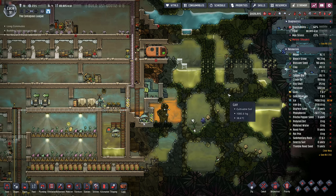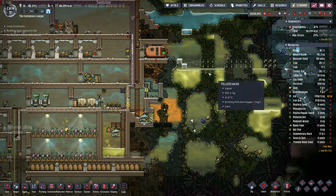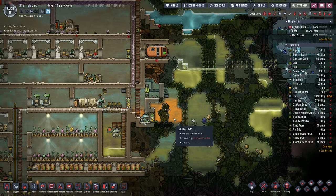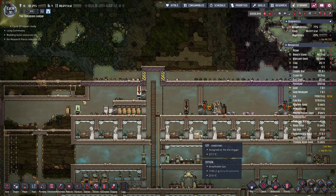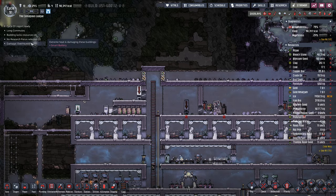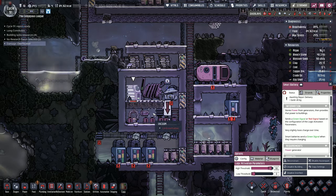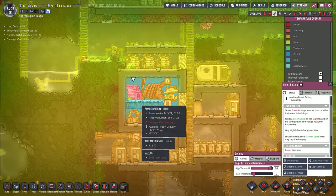I want to build the ladder the whole way across — that way the water here, we can run across the top of the scaffolding without getting our feet wet, saving ourselves from the soggy feet debuff. It looks like the pipsqueak so far has not rummaged. Damaged, overheated. That's the smart battery — I need to actually be paying attention to the temperature. Our temperature is all of a sudden that hot?